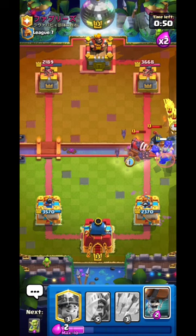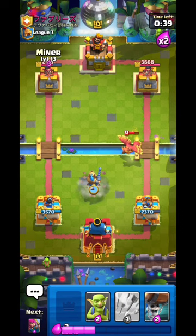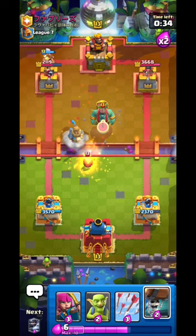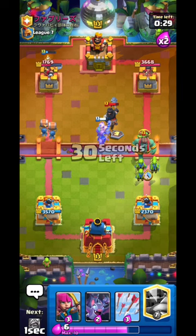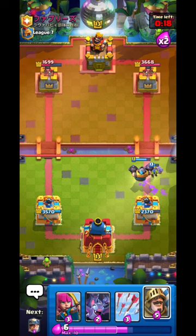The Bats do some work and deal with things. As long as the Spear Goblins die I'm good. Going Princess to kite the Phoenix, then Miner. He goes Goblin Giant again - the Prince does a 360 and deals damage all around. Luckily the Prince doesn't get in range of the tower. Going Mega Knight - the Dark Prince will only get one charge.